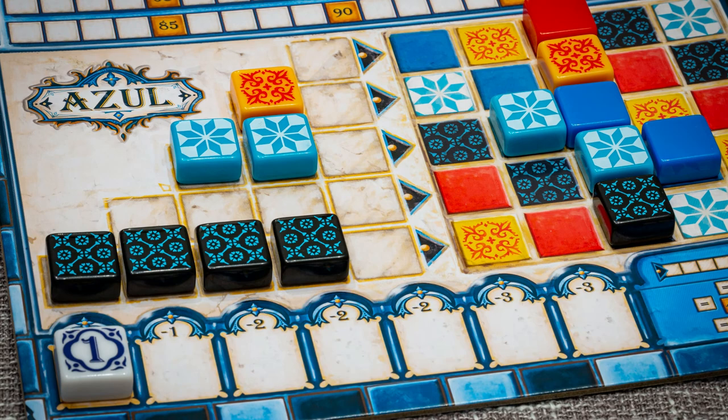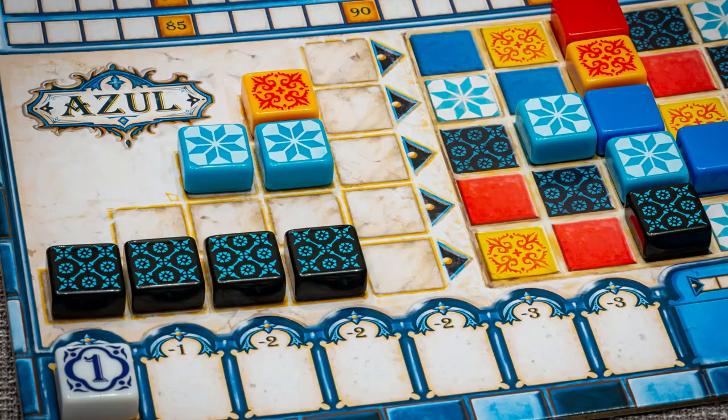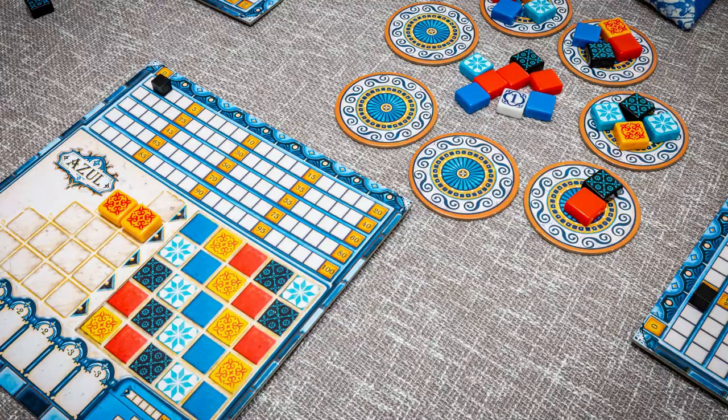Players then add those selected tiles to one row on their player board. If they take too many tiles, the spare tiles will fall to the floor broken and are placed in the minus point section of the player board. If they do not take enough tiles to fill the row, the players return to the factories or table middle to gather more tiles of that colour in the same round or further rounds.